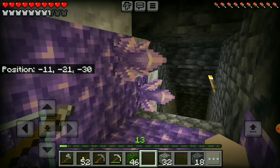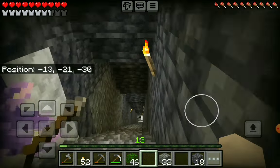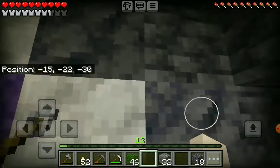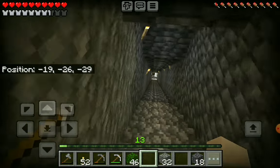When I first made this hallway the amethyst crystals were only sticking out a tiny bit, and now they're sticking out a lot. They may end up covering the whole staircase and I'll have to go around it.